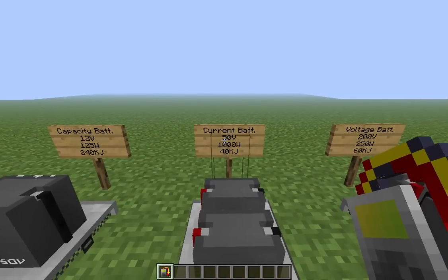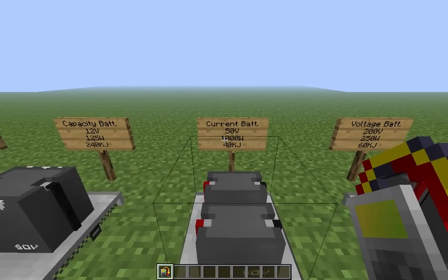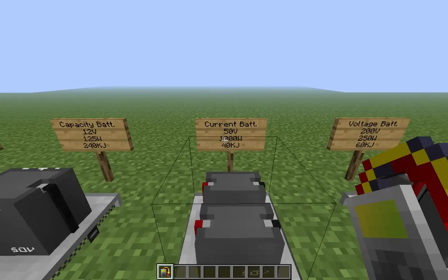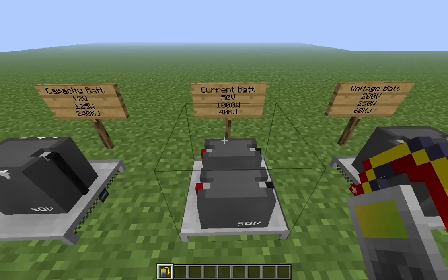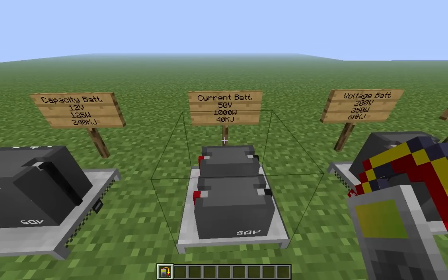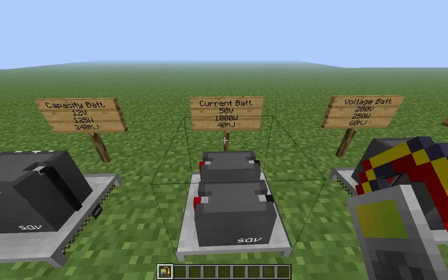On the other hand, the current-oriented battery is great for high-drain applications, given that he has 1,000 watts of power. He only has 40 kilojoules of energy, though, meaning that you can't run him for a long time. This is similar to an automotive battery — he even looks kind of similar — in that an automotive battery is designed to start your vehicle, after which the engine takes over. If you run it for a long time or keep cranking your car, you know it ends up with a dead battery.